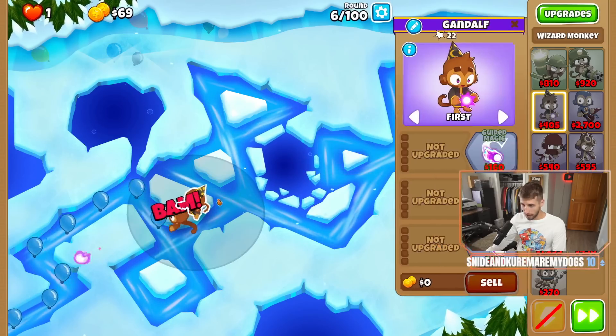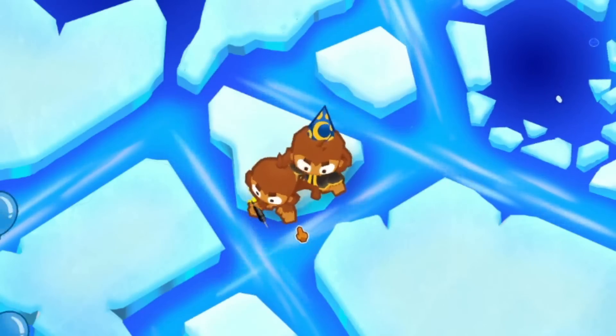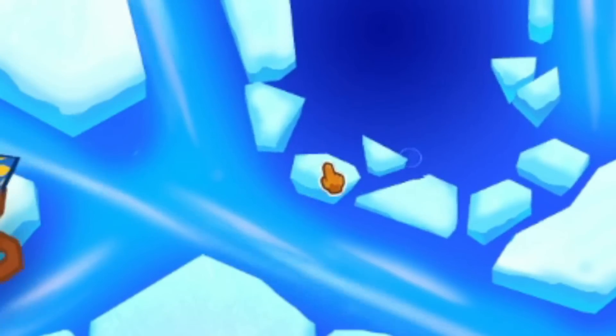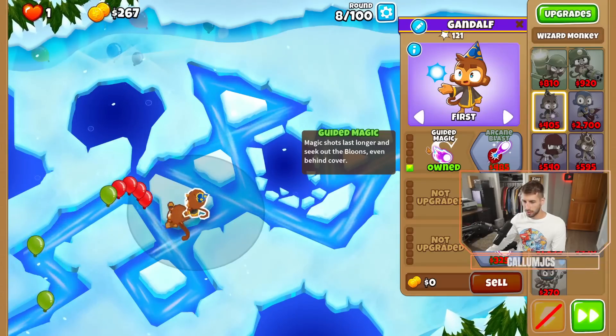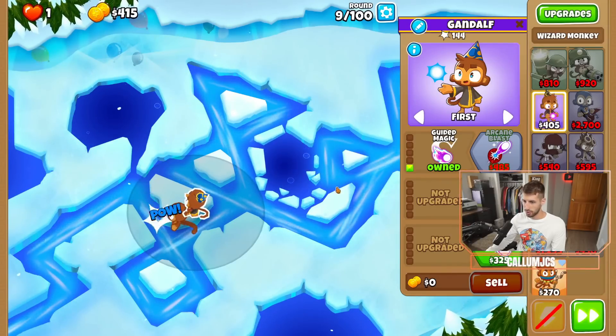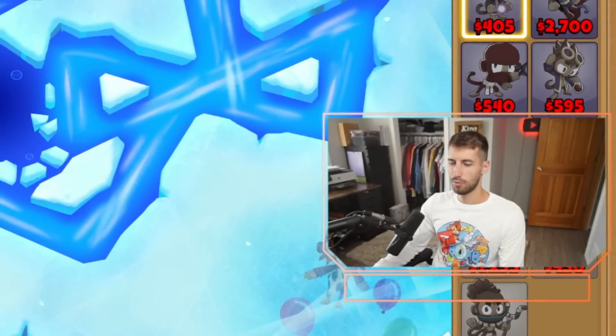I plan on getting a five-zero-zero wizard in the future, that's why I just got this now. I've been playing so much Civ lately that I just tried to drag my screen to see where the bloons were coming from. We still have guided magic, which is nice for an upgraded wizard, but I'm going to miss having intense magic. The lack of pierce will probably hurt us on round 10, but I think we'll be fine.